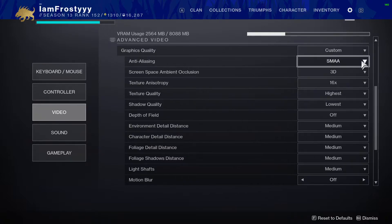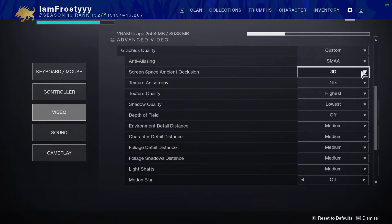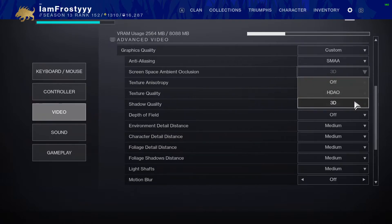For anti-aliasing — I stream and record so I want a prettier game, which will contradict people trying to squeeze out FPS. I have it set to SMAA. If you want to absolutely max out FPS, turn it off. I wouldn't even recommend messing with FXAA — I've never heard anything good about it and it's not as good as SMAA. The performance difference between SMAA and FXAA isn't that significant, so either go off for frames or SMAA for quality.